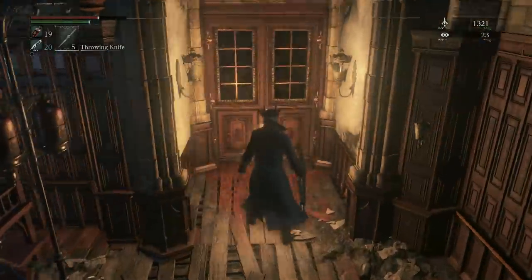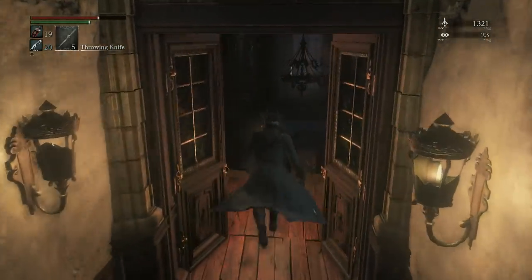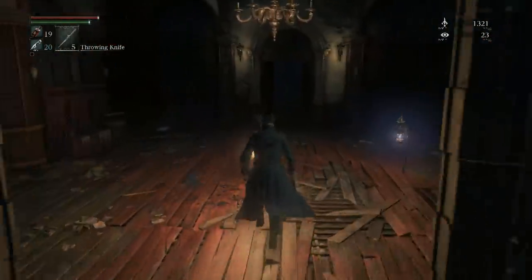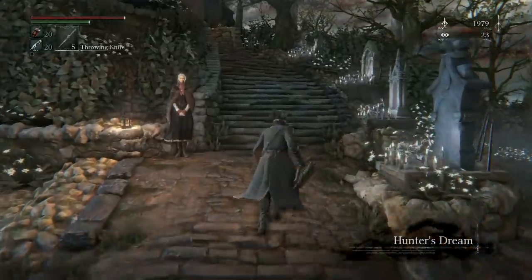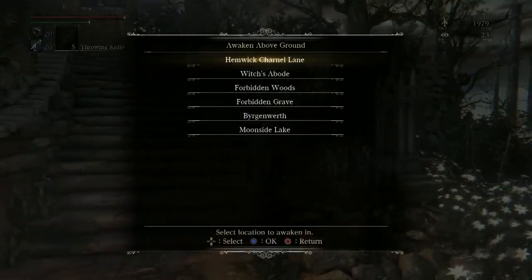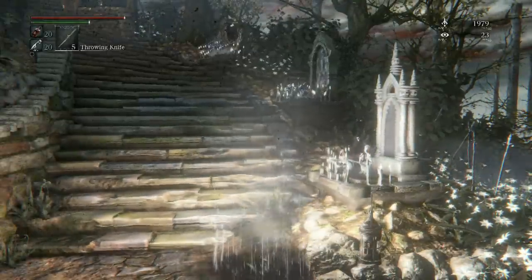After you've picked up the Kinghurst summon, don't use any of your fast travel to go back to a lamp, because there is a lamp just right around the corner here. And once you head back to the Hunter's Dream, the next area we're going to go to is Hemwick Charnel Lane. This is going to be the point where a cutscene triggers and then allows us to go to Kinghurst Castle.